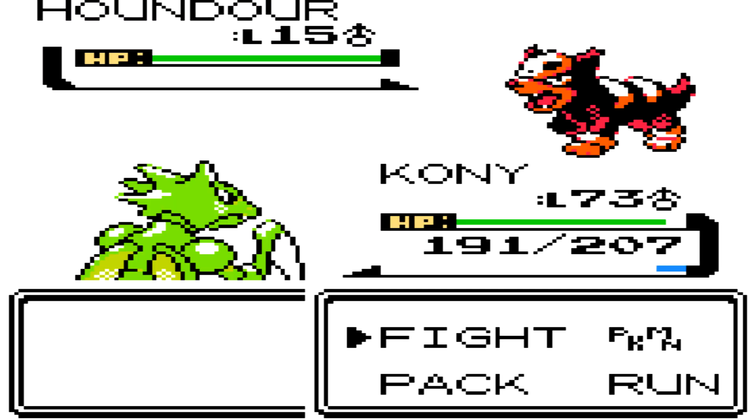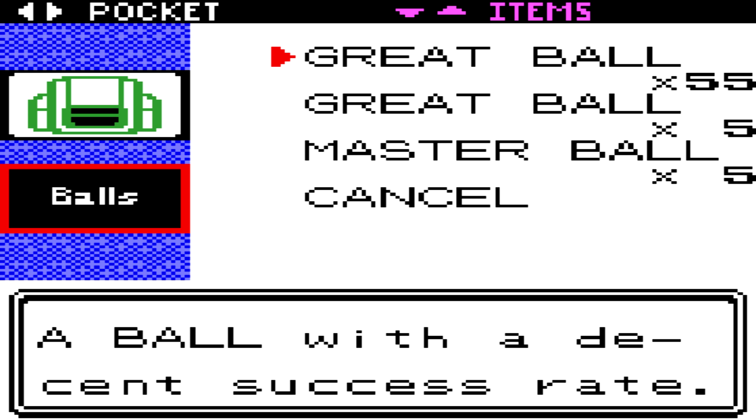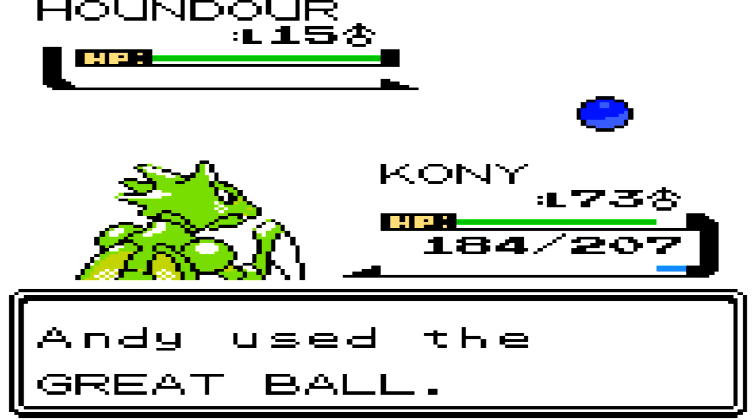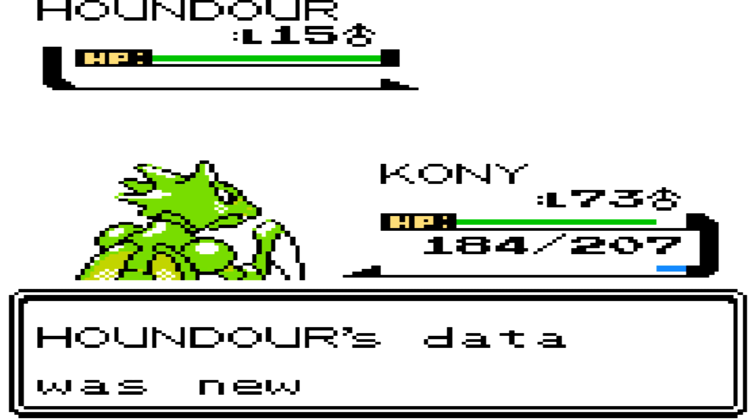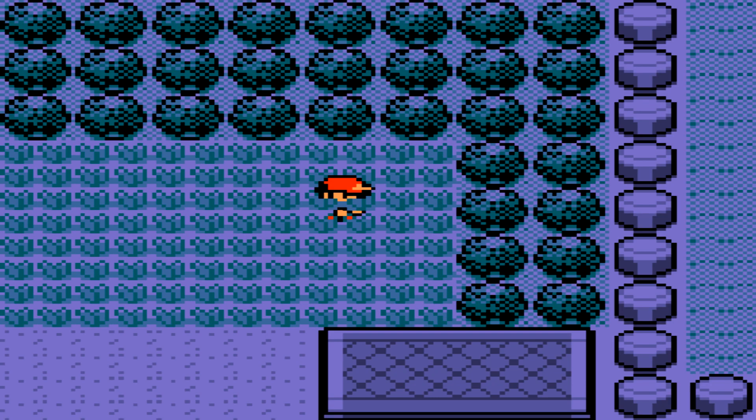God damn it — there we go, we found another one. I'm just going to throw a Great Ball at it, hopefully we capture it. And there we go, we captured it. So it's not always going to use Roar, just like Growlithe — it uses it sometimes. Just be aware that it has Roar. I had a feeling it knew Roar before I went into this video; it must have been from my Pokemon Crusoe video, but I just forgot to mention it.